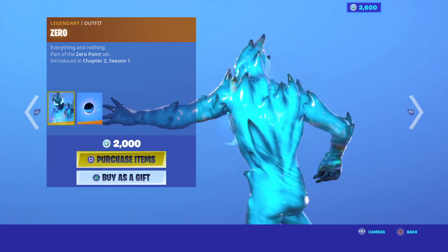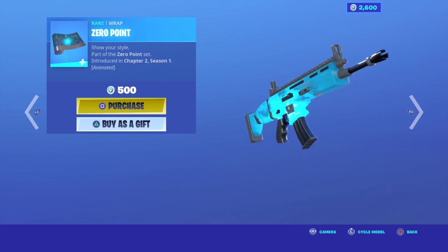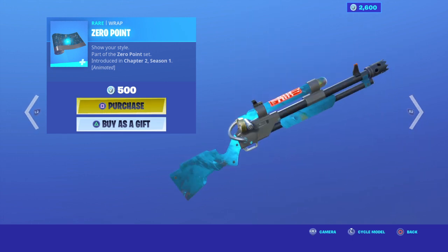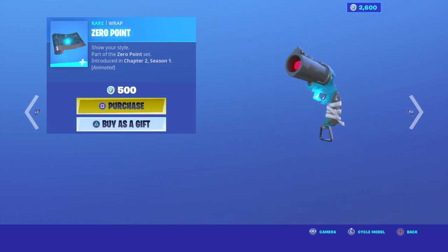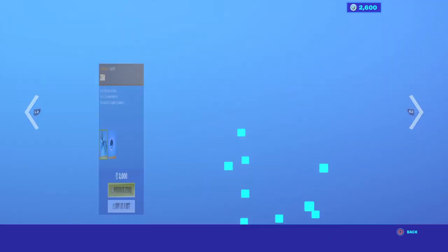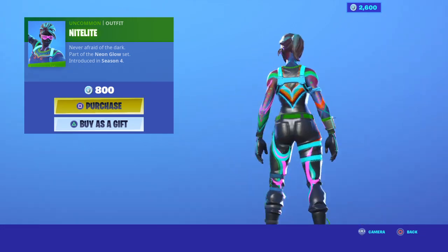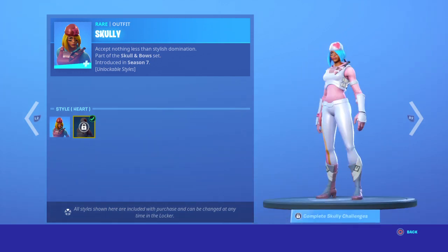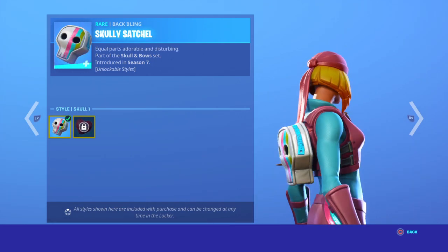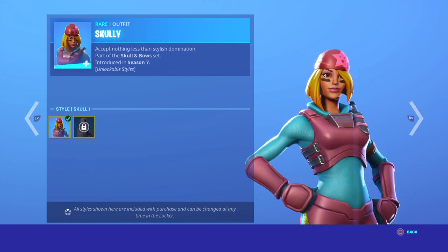We have the Zero legendary skin, 2000 V-Bucks, with the back bling Black Hole. We have the Zero Point wrap — very nice. We have the Nightlife back bling. We have Scully with the selectable style heart, which you need to complete Scully challenges, and the Scully Satchel with the selectable style heart also requiring Scully challenges.